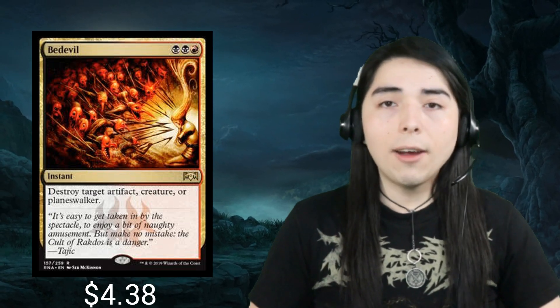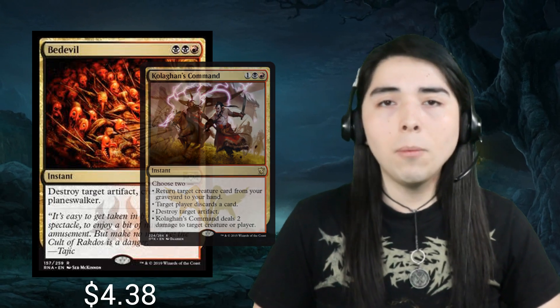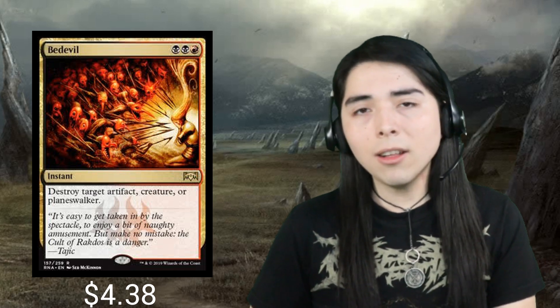At number two we have Bedevil. I've seen this card cast one time in standard, and when it first came out it saw one-of sideboard play in Jund in modern. This card is typically compared to Kolaghan's Command because they can both destroy an artifact and potentially kill something. Kolaghan's Command gives you more options, but Bedevil straight up kills something — kills a creature, kills a planeswalker — as opposed to pinging for two damage. Kolaghan's Command fails at that and can only kill small creatures or finish off planeswalkers that are at very low health, which doesn't happen too often.